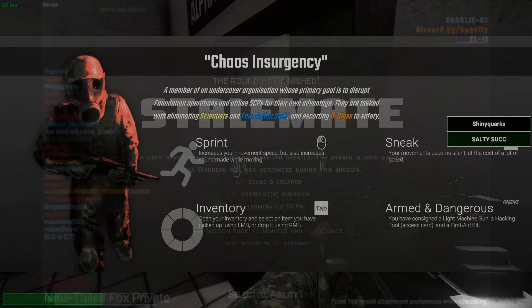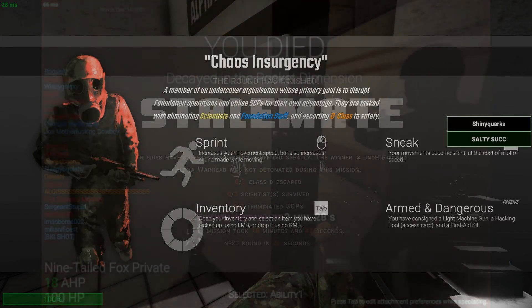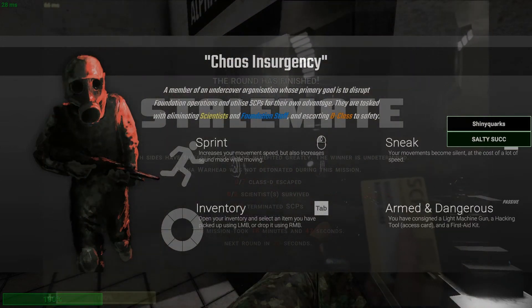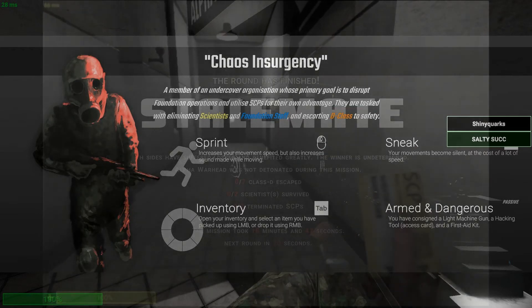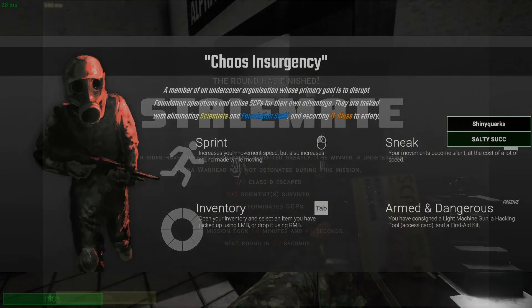Chaos Insurgency is an undercover organization that spawns later in-game with a truck or a van. All of them have pretty good weapons that cannot be found in the facility, and the ammo also can't be found in the facility. Their goals are to help Class-D escape, kill all MTF, and kill scientists.